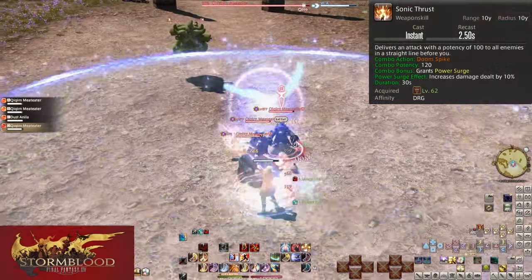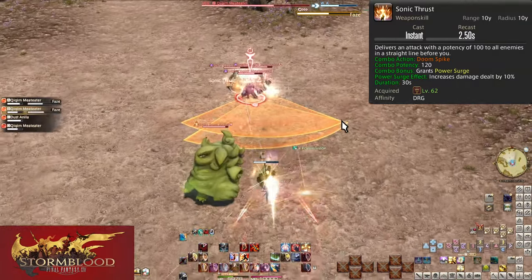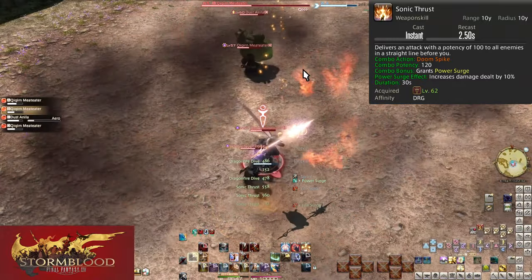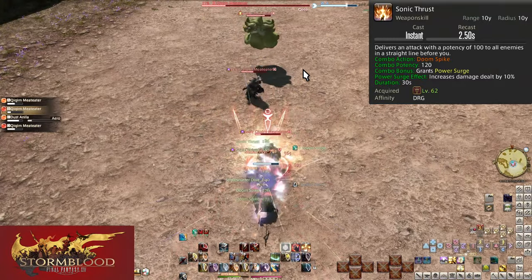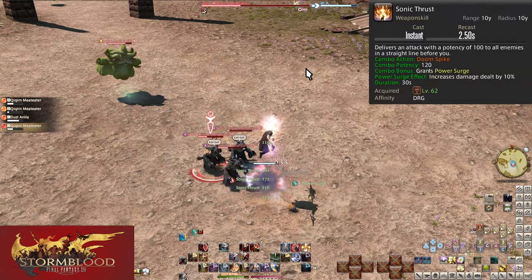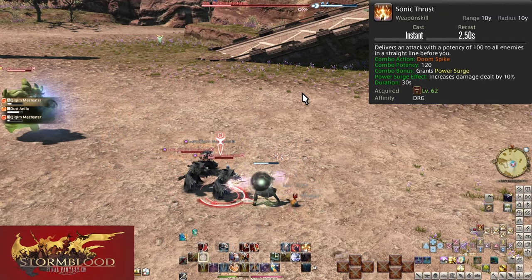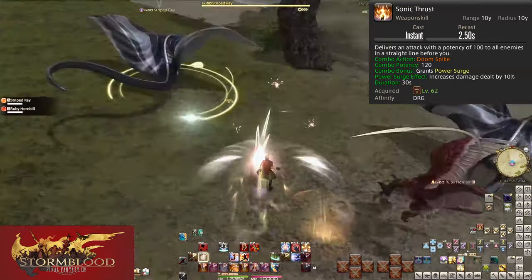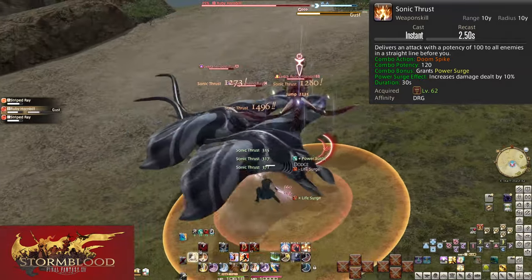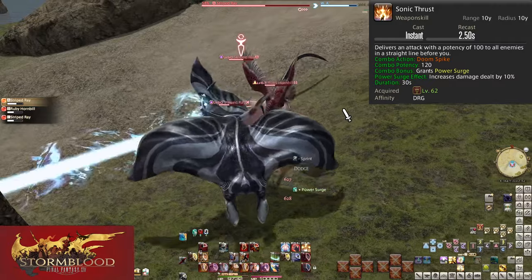Level 62: Sonic Thrust. This is our first combo extension to our AoE — no longer are we forced to just spam Doomspike. Being Guile with a spear, it does 120 potency to all enemies with the same AoE size as Doomspike. However, the huge benefit is that you are granted Power Surge when using it. You no longer need to pre-apply it before starting AoE. If trash mobs take more than 30 seconds to kill, you won't suddenly start doing 10% less damage. Make sure to always combo your Doomspike in AoE. Also move Life Surge onto this for AoE.